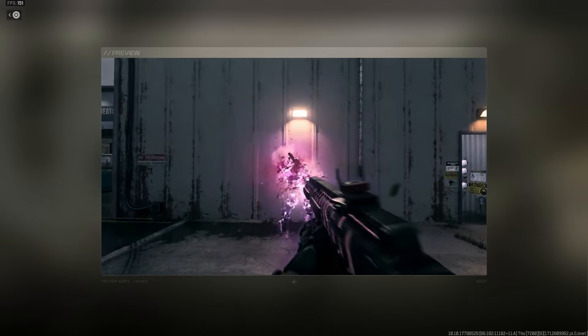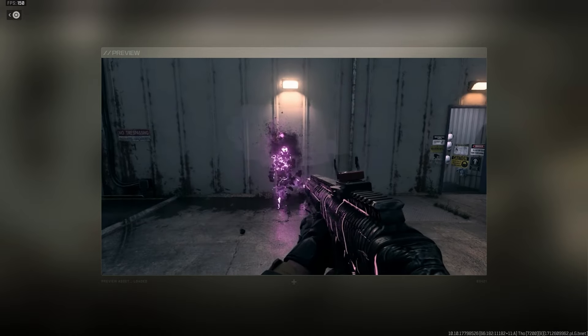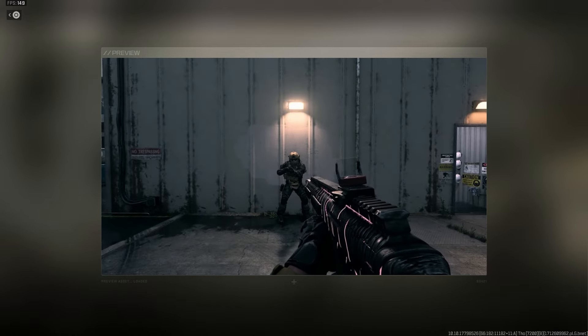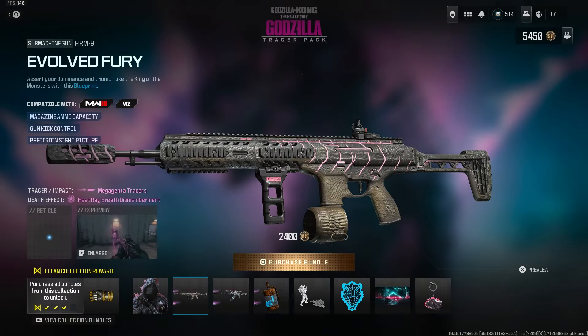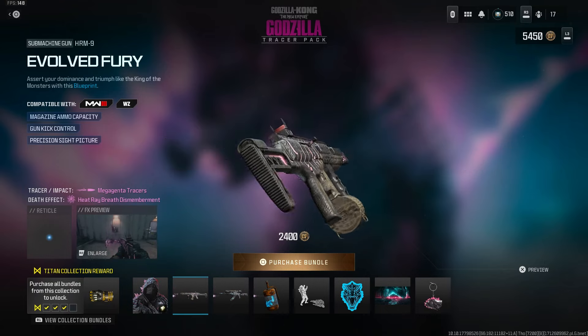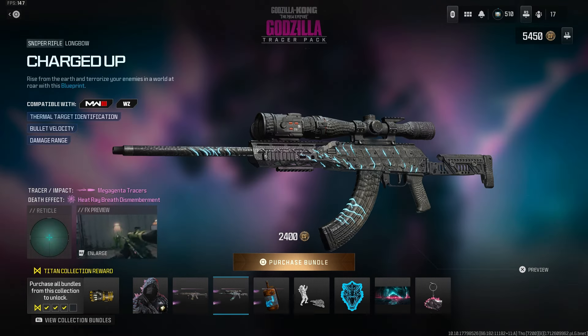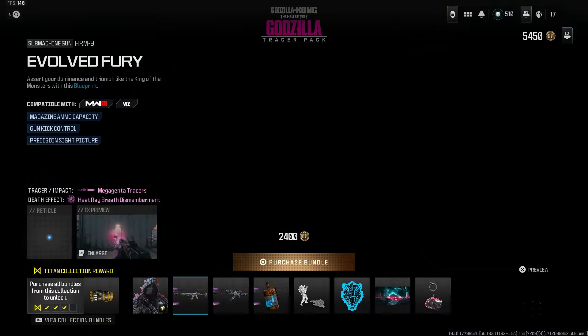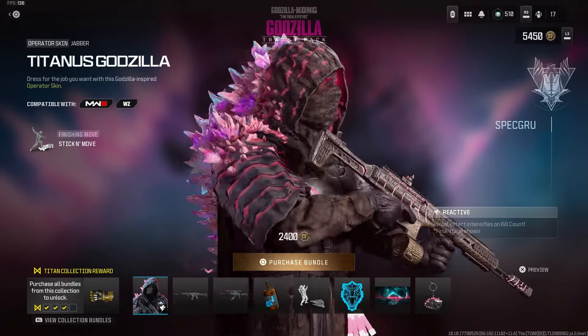If you guys haven't watched my video on the Shimo bundle, I recommend watching that one first — that's the best bundle, this Godzilla is second best, Skar is third, and Kong is last because he doesn't get the good blueprints. Also, the HRM camo isn't too crazy compared to the STG in Vanguard — at least Shimo was a Mastercraft. Unfortunately Sledgehammer didn't put Mastercraft on this Godzilla, only the reactive operator skin, which is still a W.